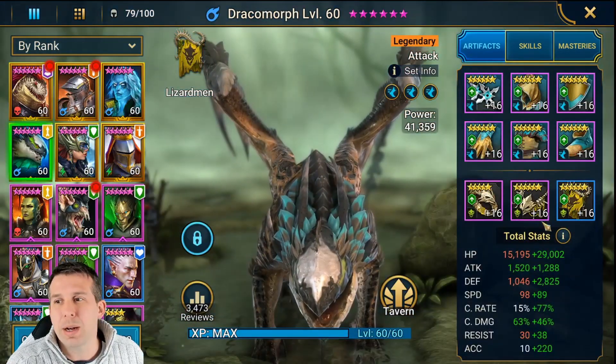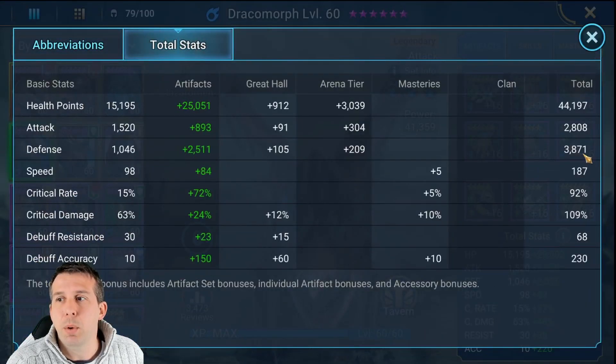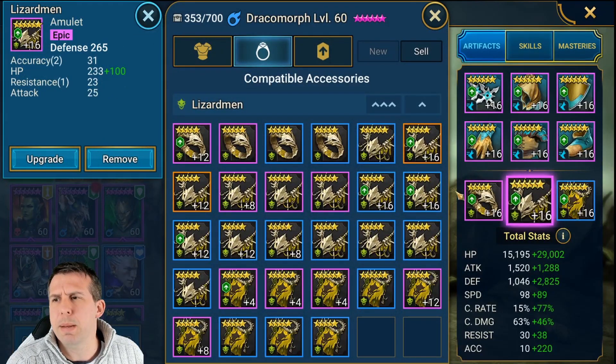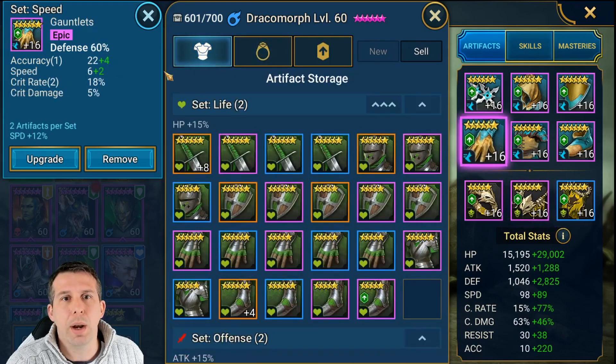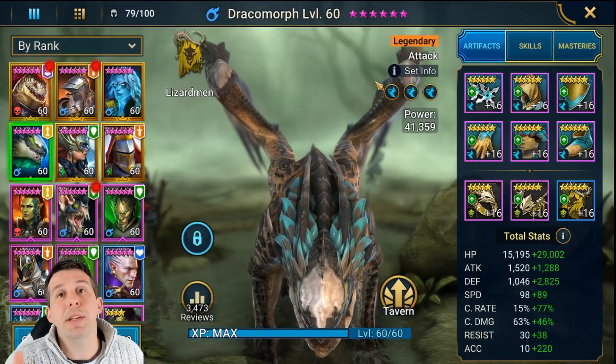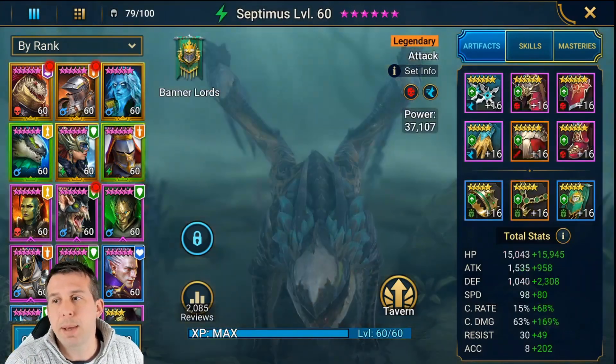I've done a couple of tweaks to Draco — brought his defense up a little bit higher. I think I swapped out the amulet and one of the pairs of gloves. Still not too different from the previous build, but just a bit more defense in line with where everyone else is going to be.